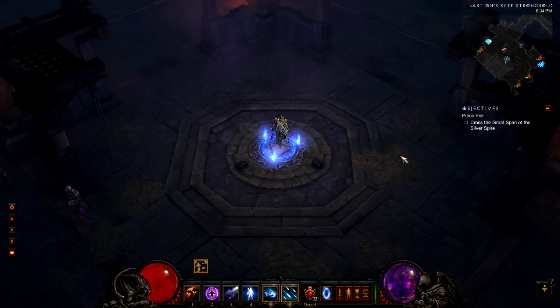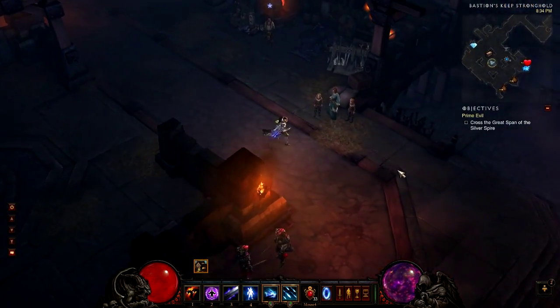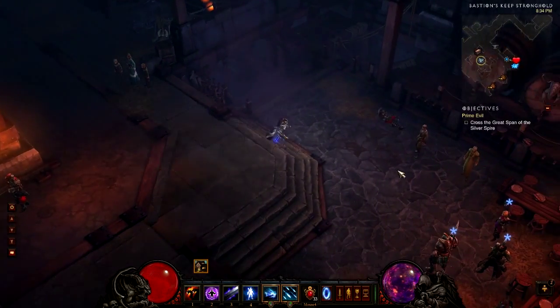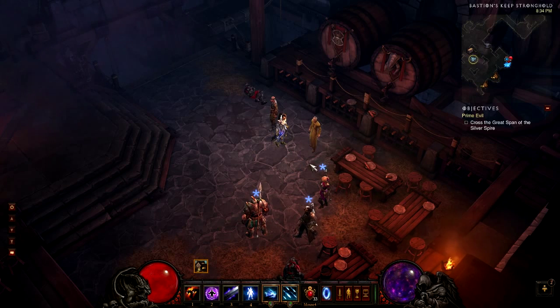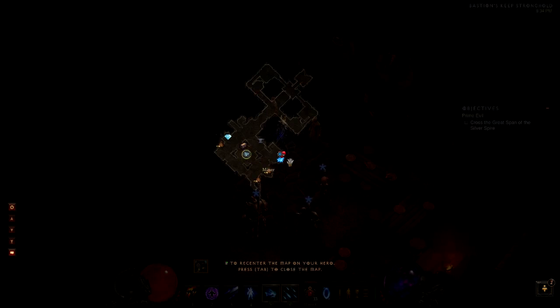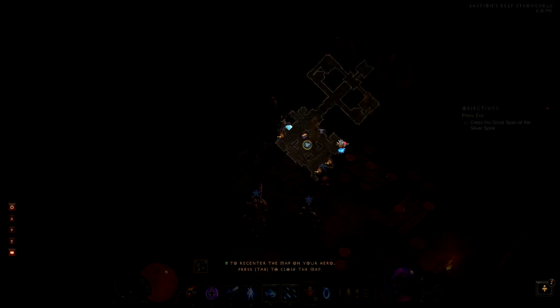I'm actually here in Inferno in Act 4 at the Bastion's Keep Stronghold, which is the starting area for Act 4. So what you're going to do is come to the Stronghold and walk down here to where your guys are. There are the guys that you can recruit — see right there on the map, it's in that tiny corner. Hopefully you guys can find it now.